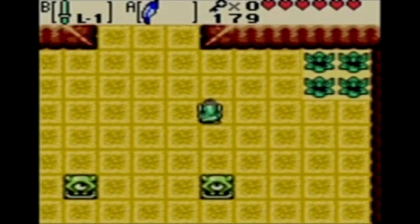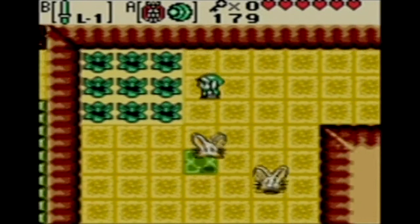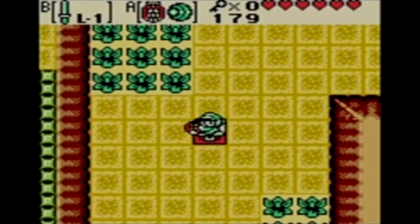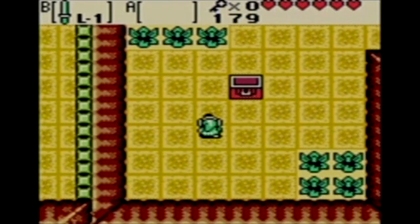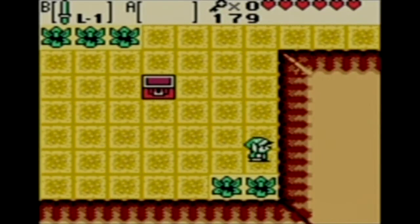The second glitch I'll talk about is also a fairly simple one — it's where you stand on a chest. To perform this glitch, you can go, for example, to Moonlit Grotto, and where these two Poles are, stand on the green tile and defeat them by using the Harp of Ages. This is a pretty simple glitch, and it is actually something you may come across by accident. The only drawback is that you would have had to not get that particular item, so if you already completed the game, you can't actually perform this glitch.